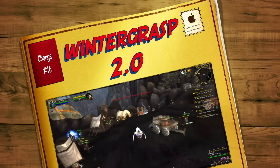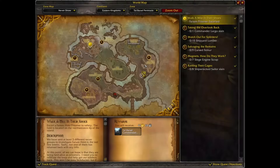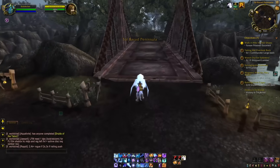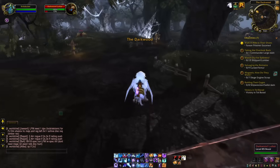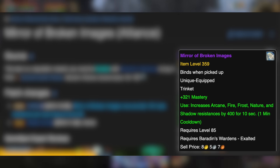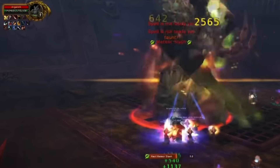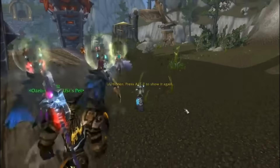Coming in at number sixteen is Tol Barad, which is basically the new Wintergrasp — a huge PvP battle on a timer. You can do quests and gain reputation, and some of the trinkets are very, very strong. Doing this reputation farm by completing quests and as many Tol Barads as you can is definitely something a lot of people will be doing. The tank trinket in particular is one that everyone raves about because it's useful throughout the entire expansion. Tol Barad is also home to Baradin Hold, which is basically the new Vault of Archavon, where each tier of content introduces a new boss dropping current PvP and tier gear.